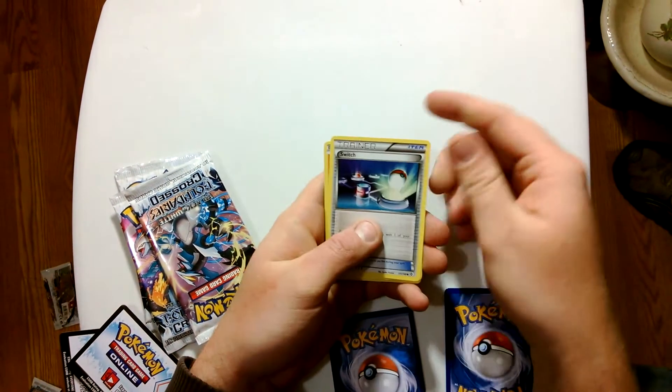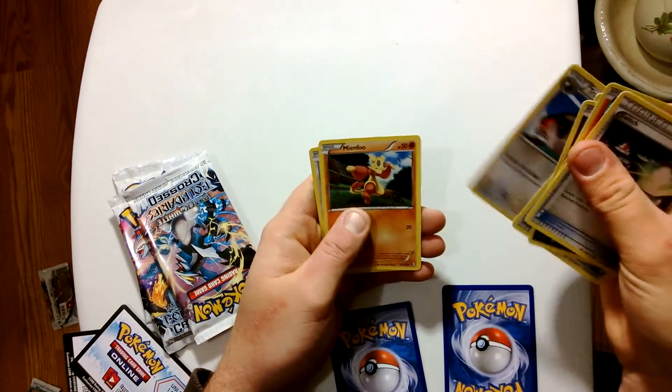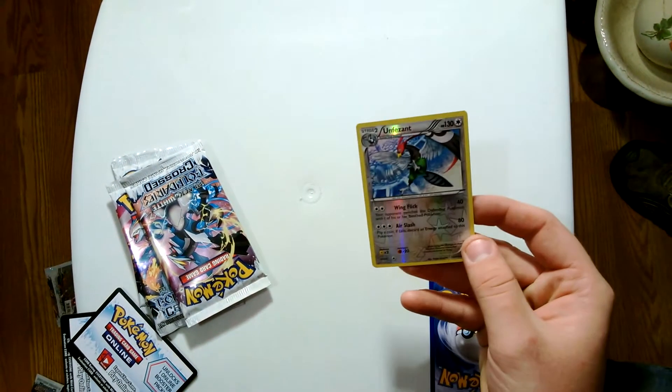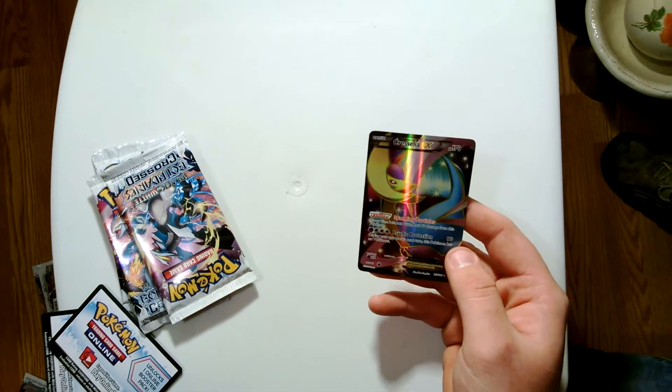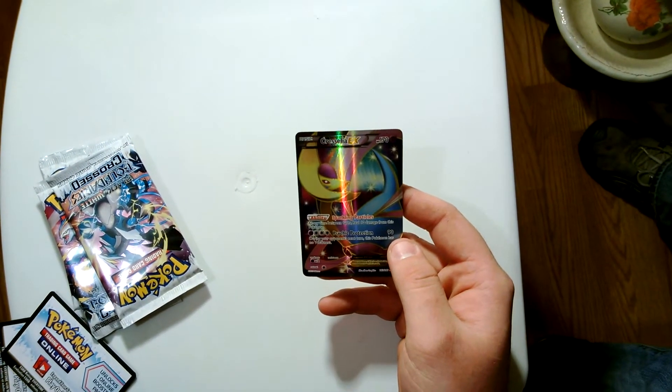Alright, we got a Switch, Tepig, Purrloin, Pokeball, Pikachu, Pikachu, Tranquil, Mienfoo, and a Clink. Reverse Unfezant — nice rare. Oh, full art! First full art pull right there guys.